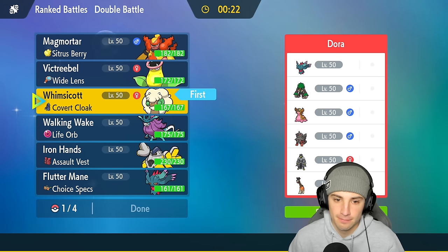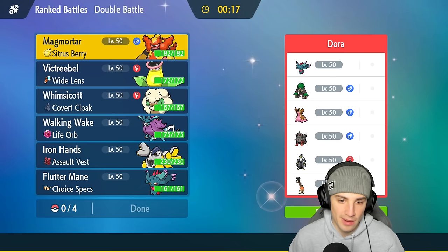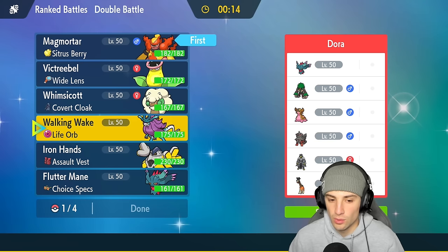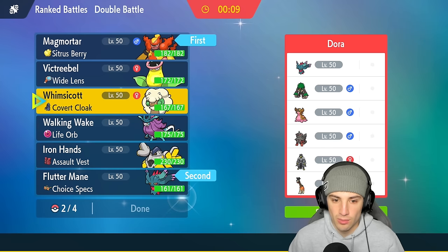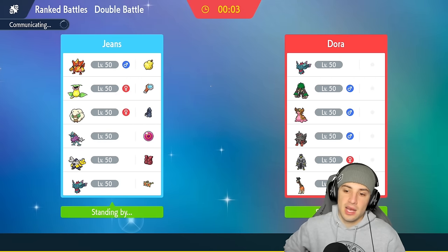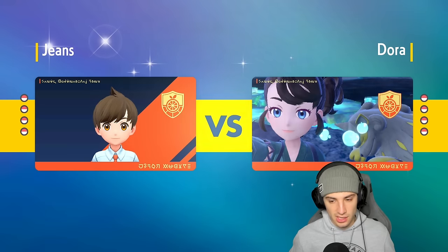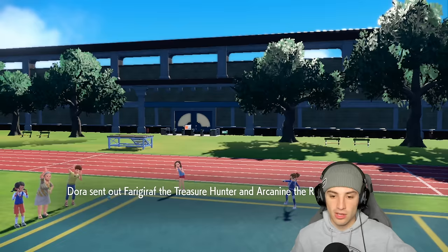I'm still going to go Whimsicott, and I might just lead Magmortar — pop the sun, go for Heat Waves and Acid Sprays. I don't even have to go into Whimsicott to be honest. I could go Magmortar alongside Flutter Mane or even Walking Wake. So I'll go Flutter Mane, Magmortar, Walking Wake, and last Victreebel. Instead of wasting a slot with Whimsicott just to set Sunny Day, Magmortar can set Sunny Day — they pop Trick Room, I pop Sunny Day, get Protosynthesis boost and start getting after it. They do lead Farigiraf.